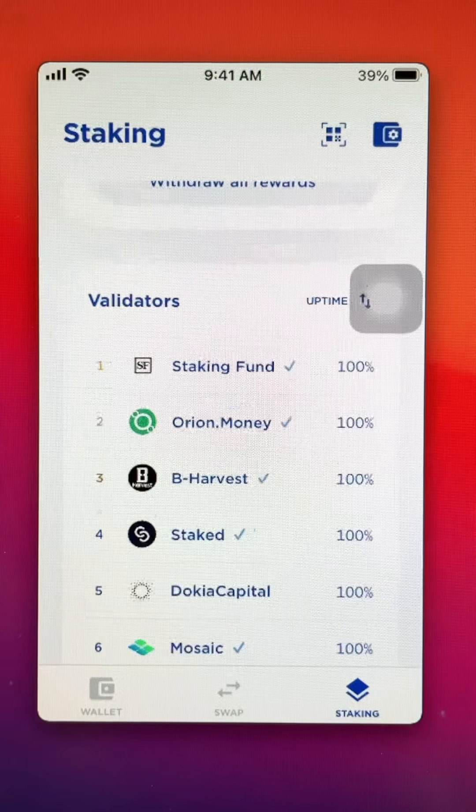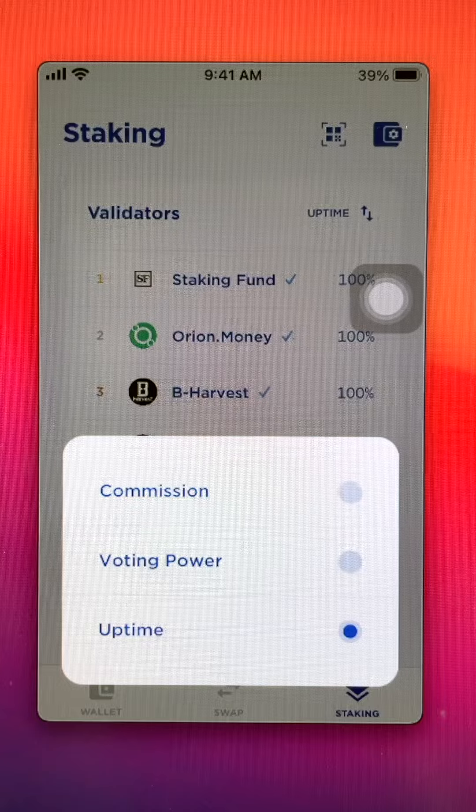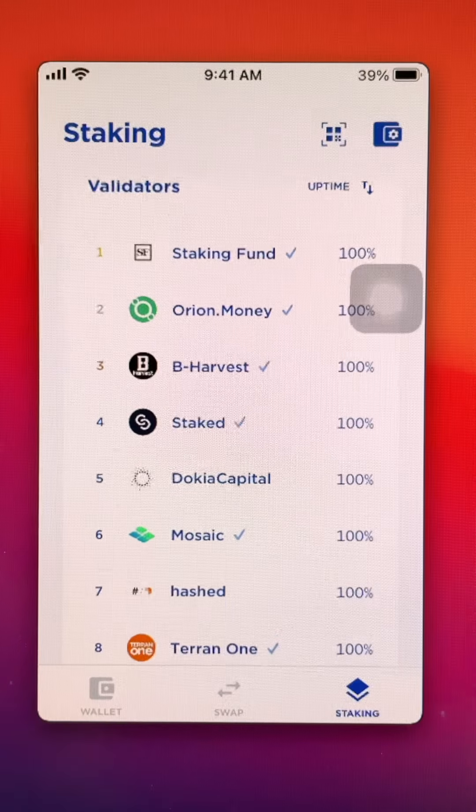Here you will find a list of validators sorted by uptime. If you click on uptime, you can change it to commission or voting power. There are 105 of them.